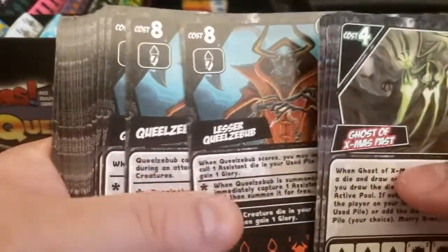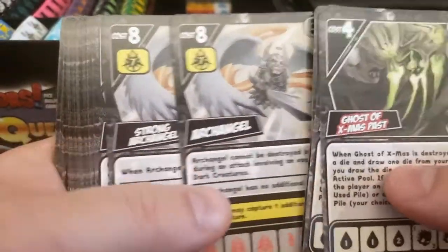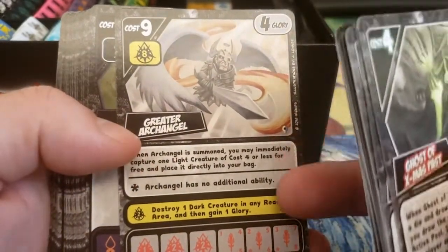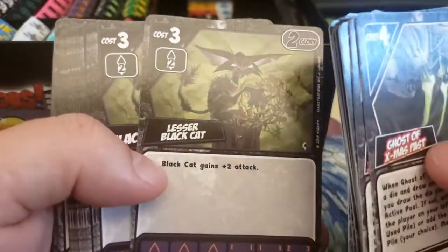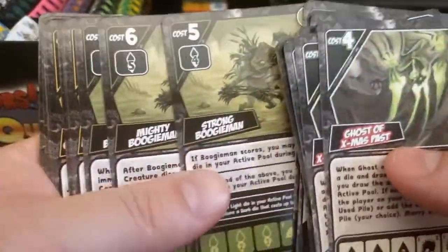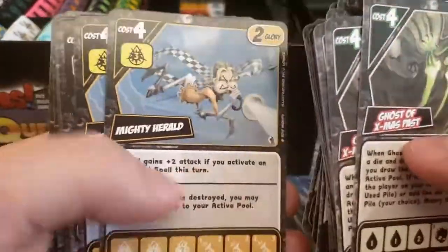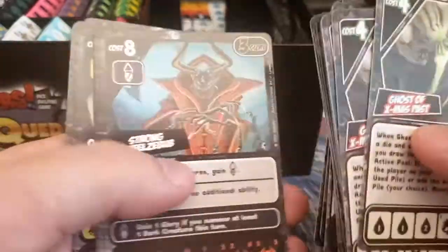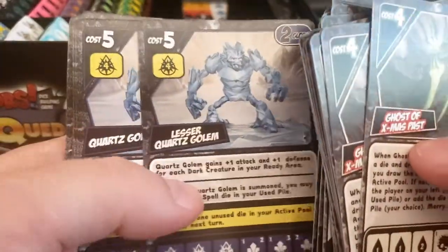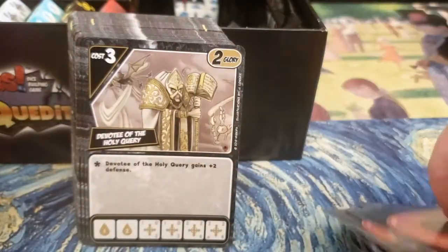Going through some of the creatures quickly — a lot of them are similar variants like Lesser Archangel, Archangel, Strong Archangel, Mighty Archangel, and Greater Archangel, all using the same dice but with different abilities, costs, and glory values. This differs a bit from Dice Masters, which has about three iterations of each hero — here it can get up to six, not including promos. You'll also see things like Quartz Golem, Quilzebub, and Devotee of the Quarry, with lots of play on the QU naming.